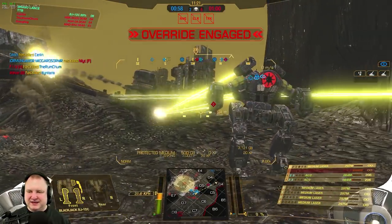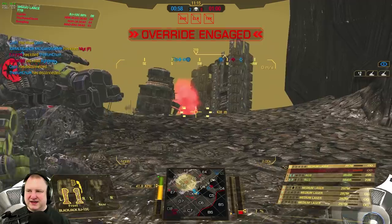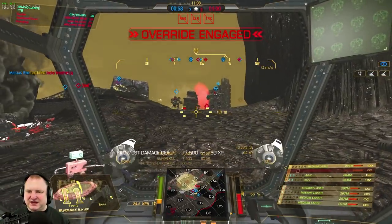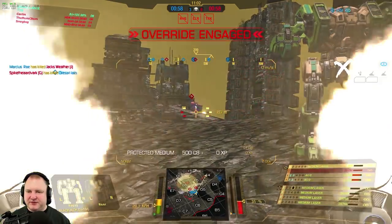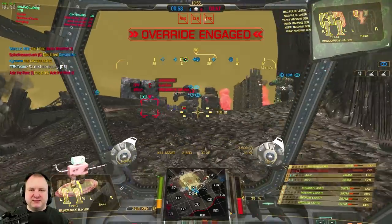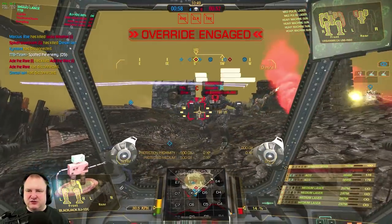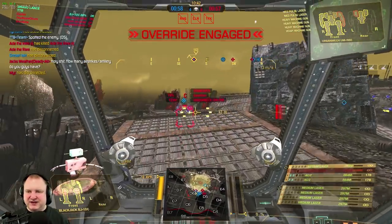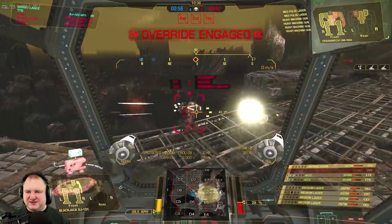We need to be careful — we are just a 45-tonner; we cannot lead the push like a big assault mech. That is up to the big assault mechs, for example that Warhammer 2C who is pushing in right now. We'll just shoot any targets that present themselves. I can't help on the left side because the Whammy is in the way, but we can help out with that Urbanmech who's jump jetting into us. As a second liner, always be very careful with your shots so you don't hit your teammates by accident.